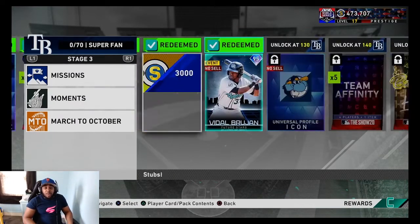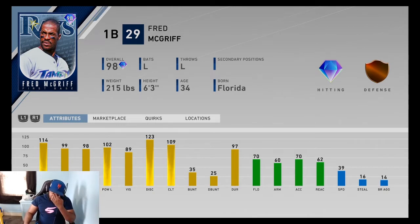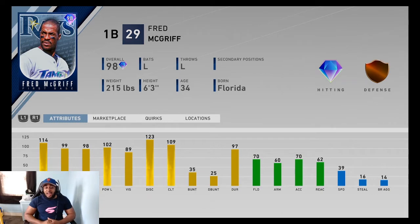Speaking of first basemen — Tampa Bay Rays, Fred McGriff, 98 overall. The power is there: 98 against right, 102 against left, so he's got reverse power splits. Contact is 114 against right and 99 against left. Fielding is solid at 70 — that gives you a silver shield, which is pretty much all you need at first base. If you've got Rays filled up, go after this Fred McGriff card.